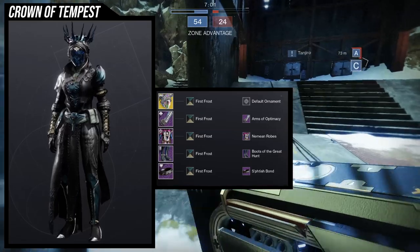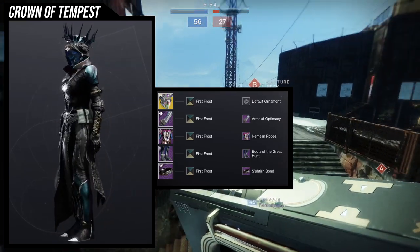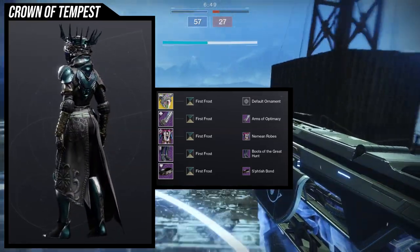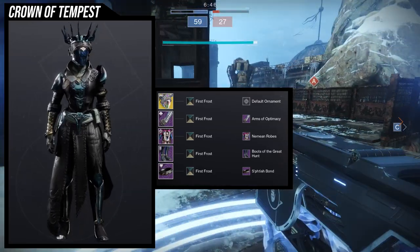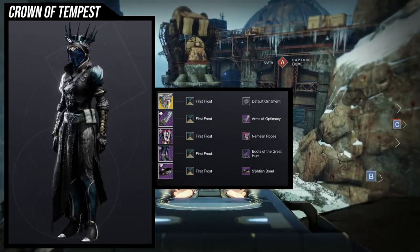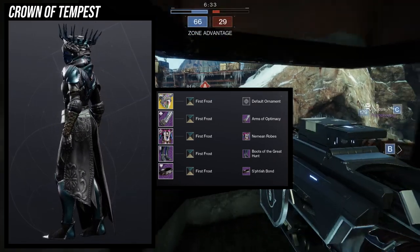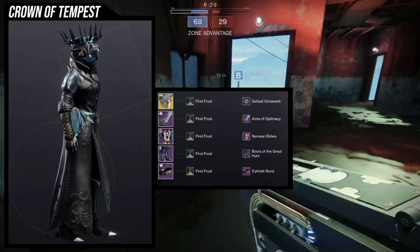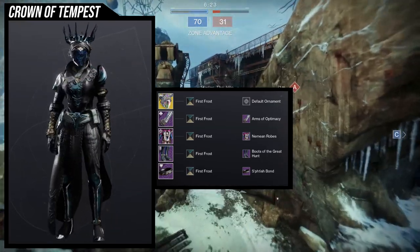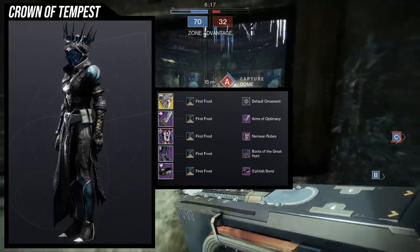For the arms, I'm using the Arms of Optimacy — one of my favorites for a royal, bougie look. For the chest, the Neemian Robes. For the boots, Boots of the Great Hunt is a good choice, though if you want something more ornamental that might work better with Neemian Robes since you can see one side from the thigh down. For the bond, the Fetish Bond, leaning into the ornamental crown theme. I'd probably lean into the blue of the gem a little more with the shader.